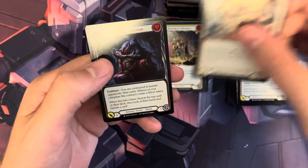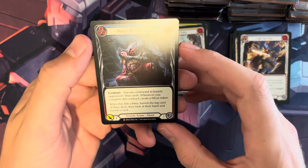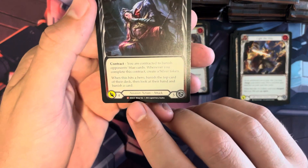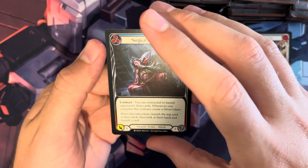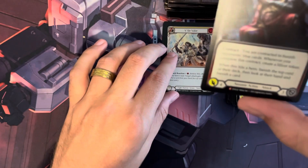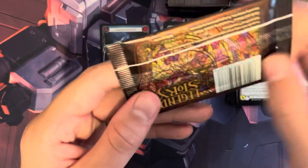We have another V for Valor and then a Majestic — Surgical Extraction. This is actually out of the Dynasty set, but they accidentally short-printed this card, and so they short-printed it in this set as well.